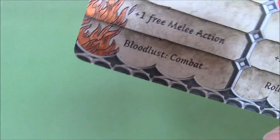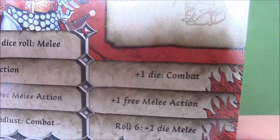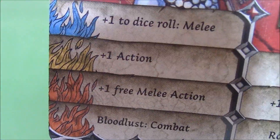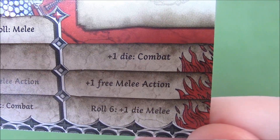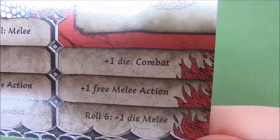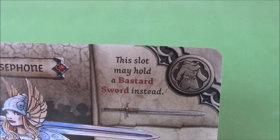In Red she gets plus one dying combat — can't go wrong with that, it says combat, so melee, range, magic, kind of thing. That's good. Plus one free melee action — that's actually not bad, especially when you have it on Orange as well. And on a roll of a six, plus one die in melee — I wouldn't really bother with that one unless you have something like a great sword. The more dice, the more chances of rolling a six, so I would probably ignore that one. She can hold a bastard sword in her body slot — that's quite nice.